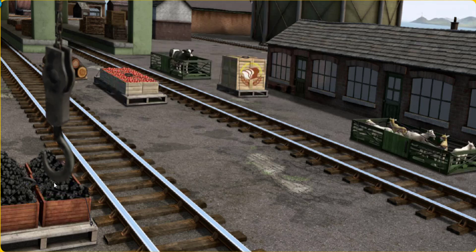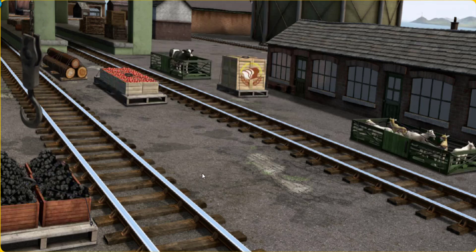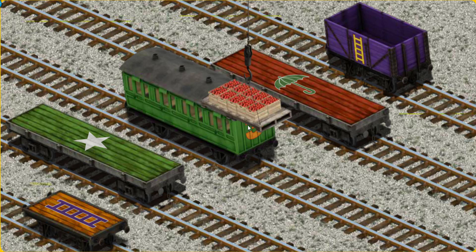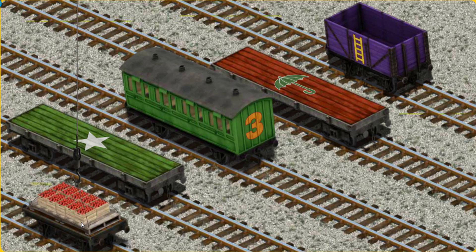Show Cranky where the crates of apples are. Wait a minute, we're looking for a different one. Help Cranky find the crates of apples. There you go. Let's lift and load. Now the cargo must be loaded. Show Cranky where the orange flatbed with the picture of a purple ladder is. That's it!